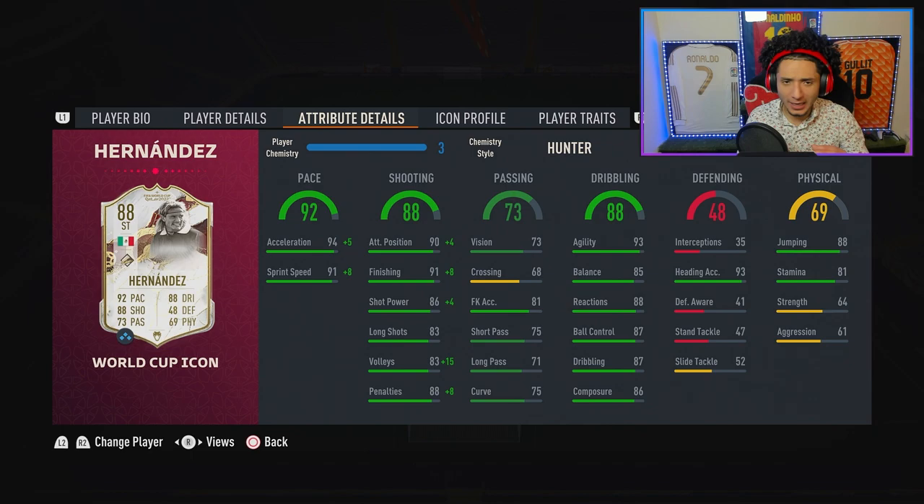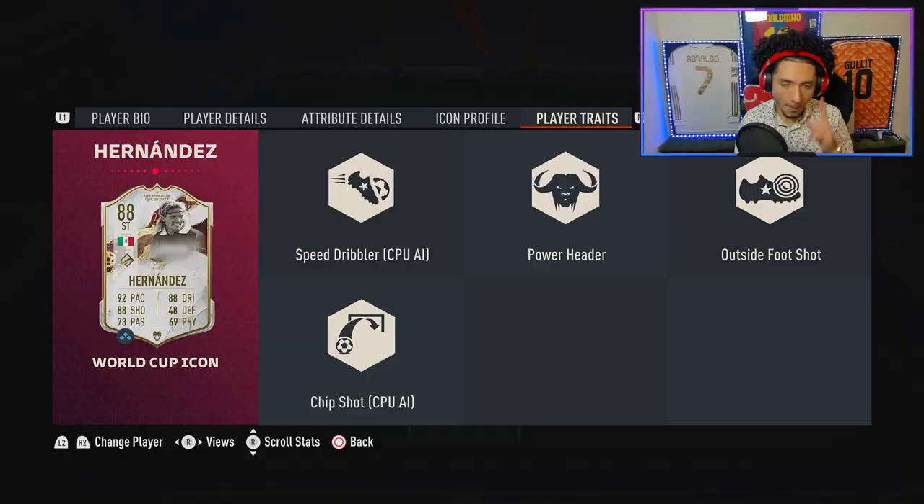Physicality at 69 — of course it had to be 69. Stamina is only 81, which is surprising. He can jump for days if you want to head the ball. Strength and aggression aren't really there, so he's weak and doesn't have passing, but all the other stats are in his favor. Player traits: power header — major key. One-foot shot, major. And chip shot — we're gonna be doing them chips and salsa specials, you already know.